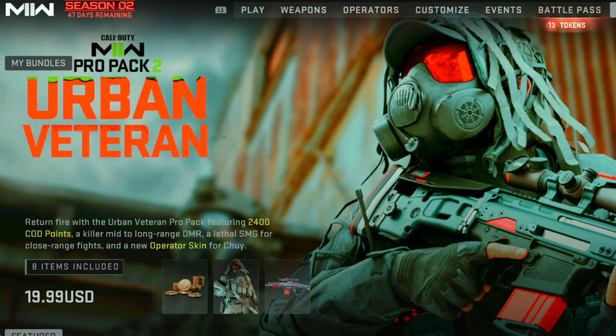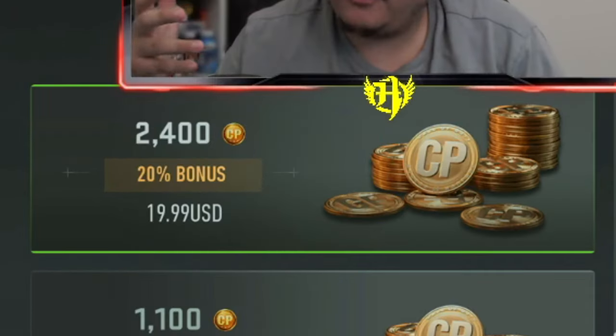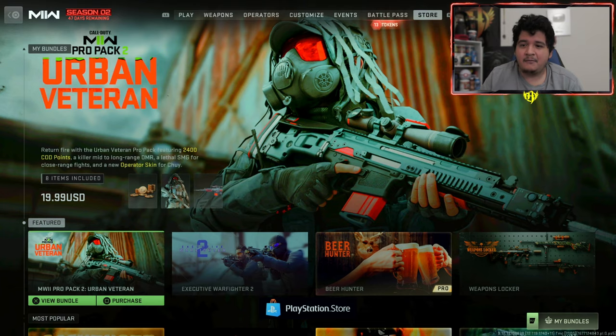You guys know how these Pro Pack bundles go. You buy it with real money, which in this case is going to be $20. But in exchange for it, you get 2,400 COD points. It costs $20 to get 2,400 COD points anyways, as you guys can see here. But if you buy this bundle, you get the 2,400 COD points as well as other bundle items to come with that purchase.